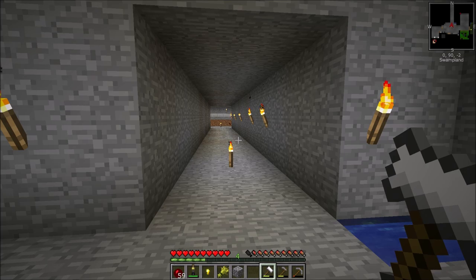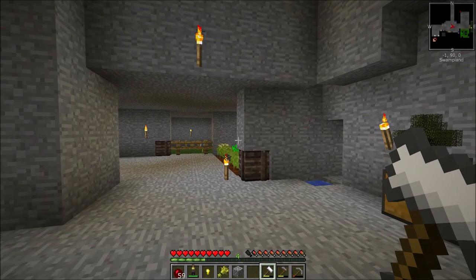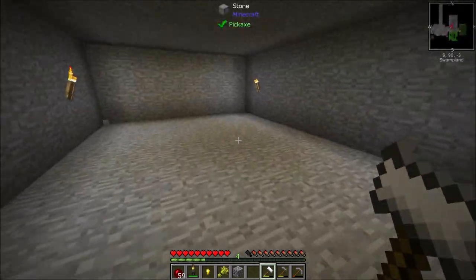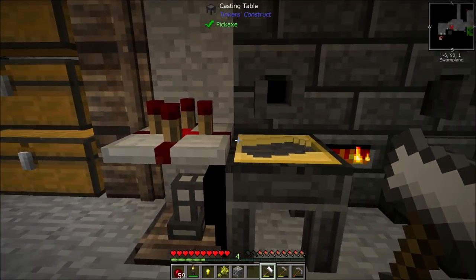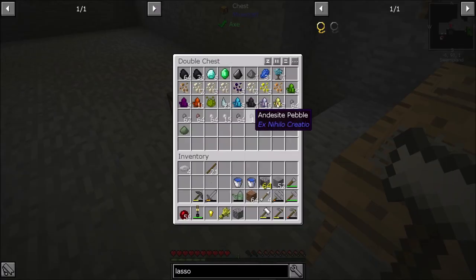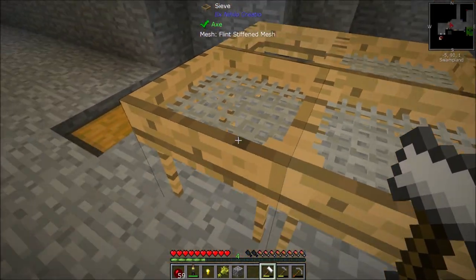Welcome back to another episode of Stone Block. Off camera as promised, I did some cleanup and got a little farther along with some basic grindy stuff. I did build a smeltery with a redstone controller, smelted down everything from the mining dimension and most of the sifted stuff. I also reset up my sifters here — I had to keep switching meshes, that's why they're just sitting here.